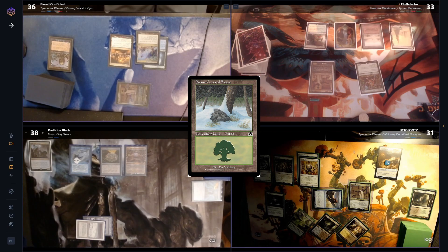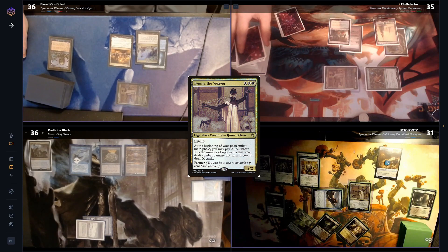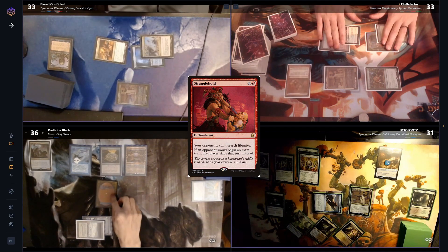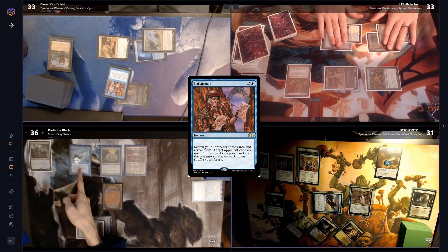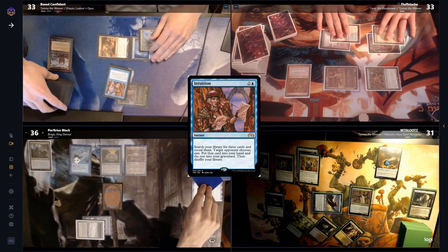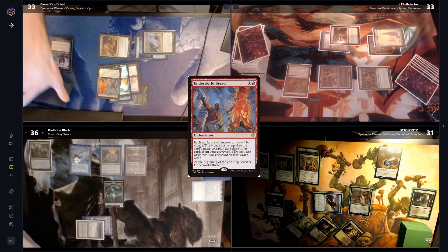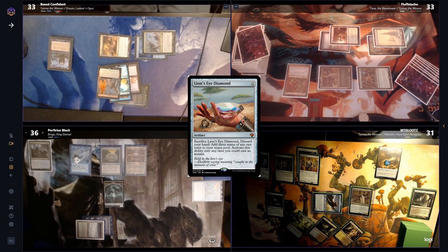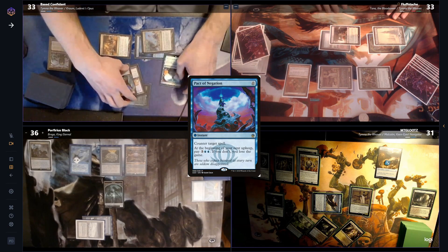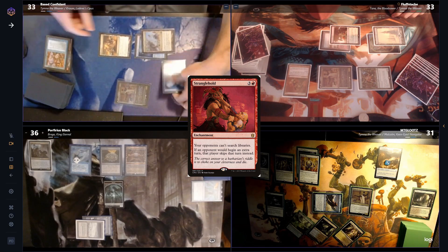Fluff plays a Snow-Covered Forest and heads to combat, swinging the Ouphe at Base and Tymna at Porfs. On his second main, he pays 2 and draws 2, then casts a Stranglehold — to which Base responds by casting an Intuition, giving Porf a 1/1 Spirit. Porf also draws from the fish. Base chooses Fluff to pick what goes into the hand, and reveals an Underworld Breach, Tainted Pact, and a Lion's Eye Diamond. After some deliberation, Fluff chooses Tainted Pact to go to hand, since Base is far from being able to cast it. Finally the Stranglehold resolves and Fluff is done.